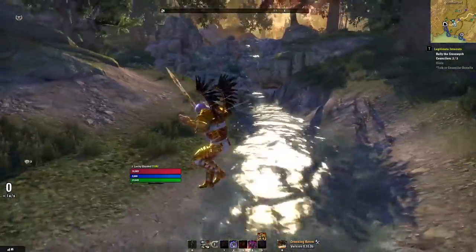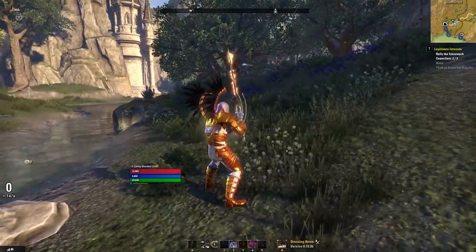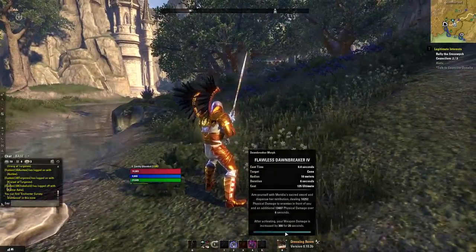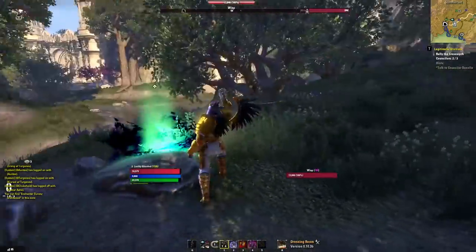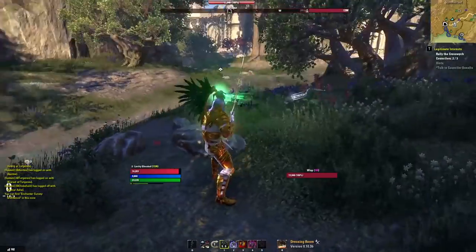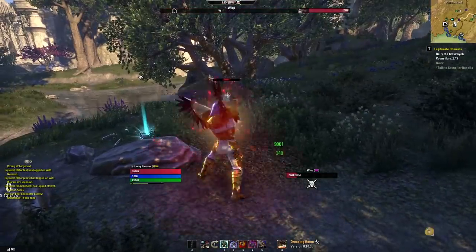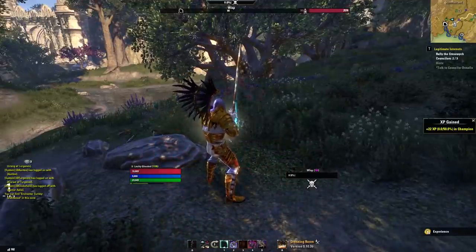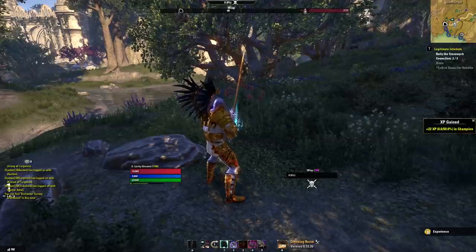The first tip is that light attacking is what causes your ultimate to recharge. If we look at my ult charge down here, I'm at 33. If I use an ability on this enemy my ult charge will sit at 33. However, if I light attack the enemy my ult will go up three at a time for nine seconds, giving us a total of 27 ultimate for one light attack.